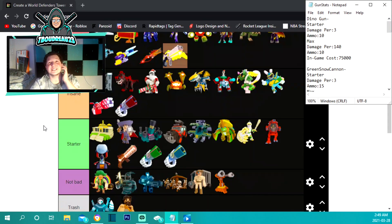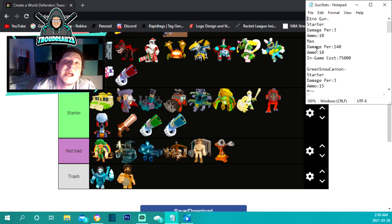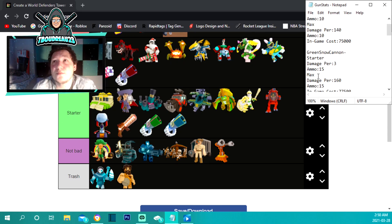Now we jump into the guns. We have every single weapon covered except the crossbow, which is no longer in the game. The dino gun is your starter gun — it does 3 damage per hit with an ammo capacity of 10. Maxed out at 75,000 on the final upgrade it does 140 damage, the second highest of any gun, but the ammo stays at 10 and it's not automatic, so you have to click the entire time.